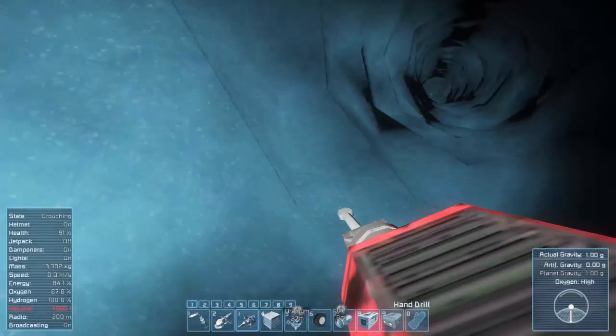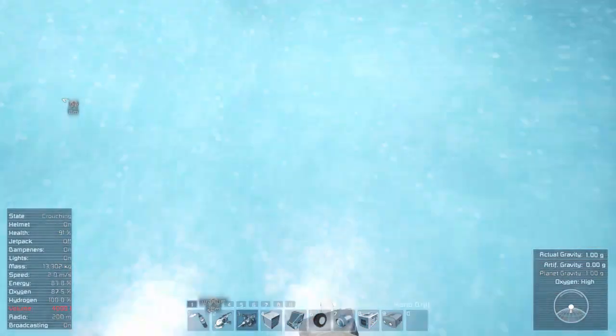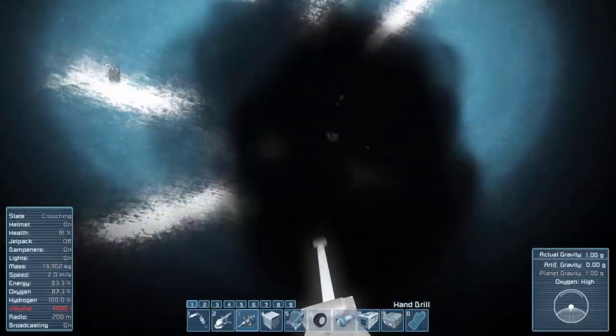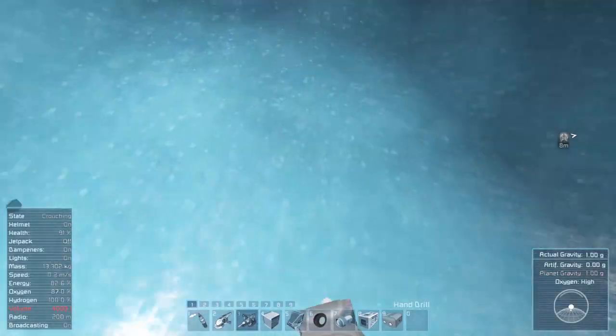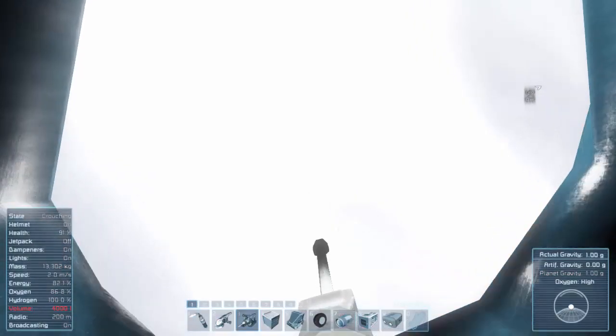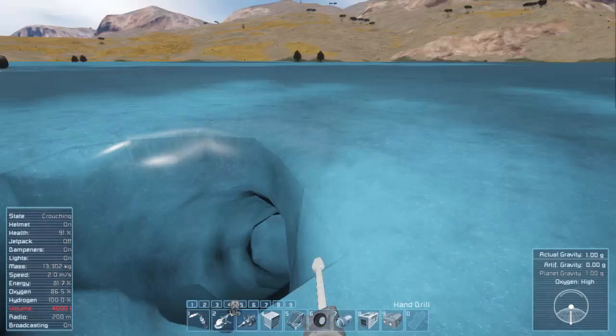How is our ramp looking? Are we even approaching the surface? It appears that way — maybe I'm not aiming up quite enough. Let's aim up more. Oh, surface, where art thou? Any day now. Let's aim even more up. There we go — made the surface! Cool. So now we have a nice ramp to get back in there.